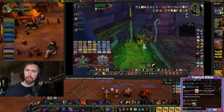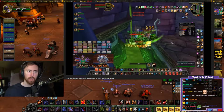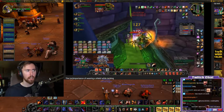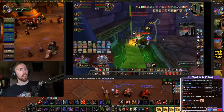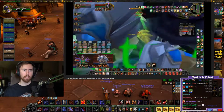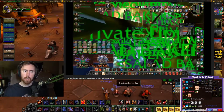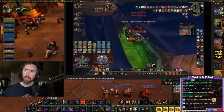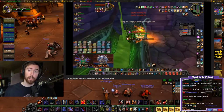All four of those consumables stack, and even in Classic if armor consumables don't all stack, just popping a Greater Stone Shield Potion alone will make up for not having a shield for the most part. Even comparing Greater Stone Shield to the Elementium Reinforced Bulwark, it's only 1000 armor difference - that will not be the difference between surviving a boss's hits consistently and getting one-shot. Healers will still be able to heal you.